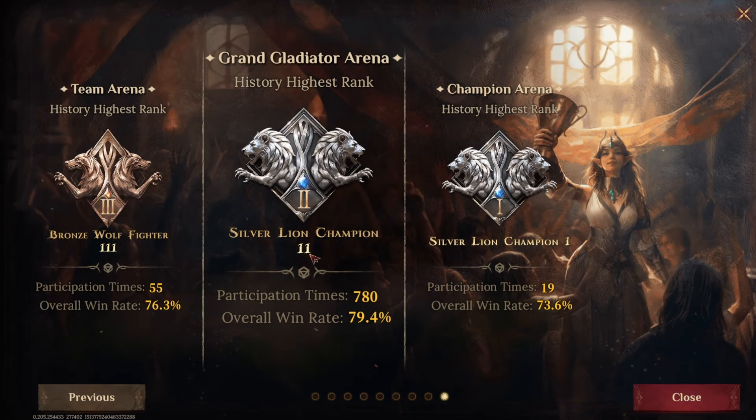Arena — I didn't really do much Arena, I'll be honest. Silver 2 was the highest rank I got in Grand Gladiator Arena and I barely touched the other two. This season, I plan on changing that. I will finally push for the Playing Cards Artifact. I was a little bit lazy last season with Arena and didn't have the motivation to push it.